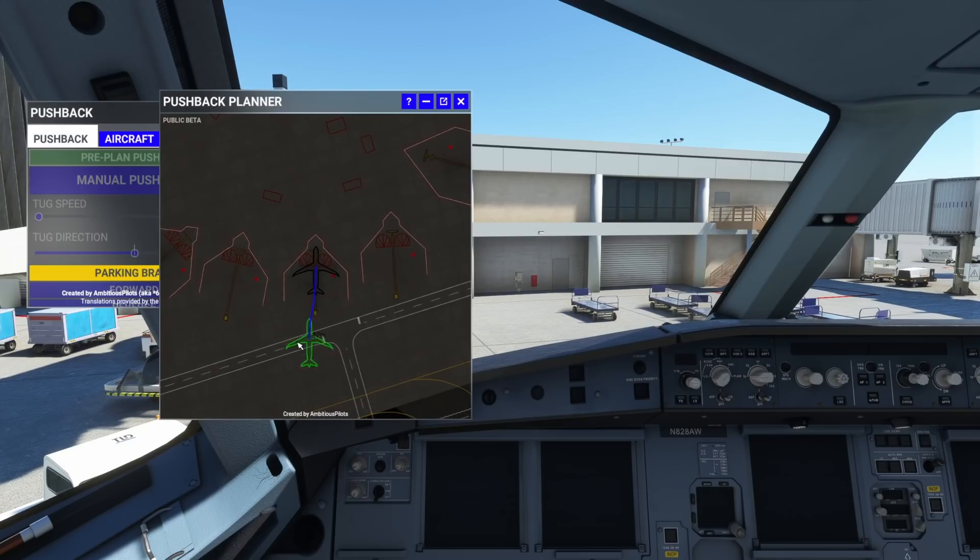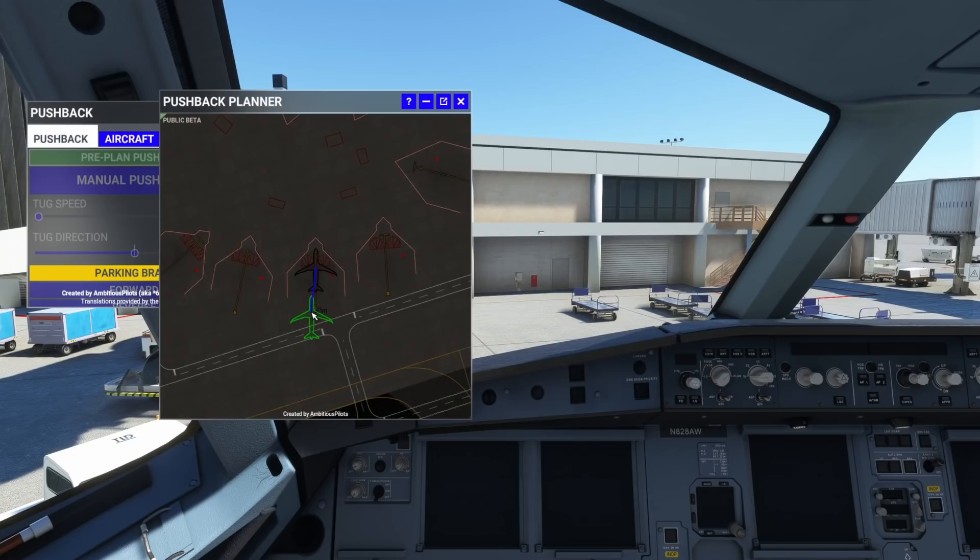We're going to select this — and look at this, this should look very familiar to you guys. You can hit left control and your scroll wheel to zoom your map out to better see your airport or the direction that you want to go. Then, just like we saw in Better Pushback, use your mouse wheel to rotate the aircraft one direction or the other. If you move it quickly it will move quickly; little movements will just slightly move the airplane so you can get that fine-tuning in. So we're going to come down and do a click right about here.